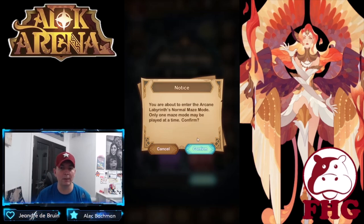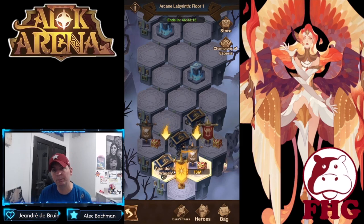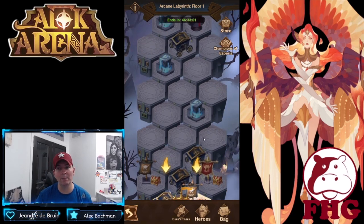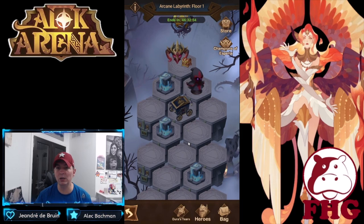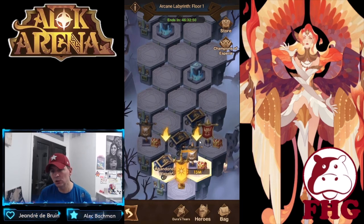Once you enter normal mode, dismal mode will not be an option. I use the path of most resistance — I make sure that I fight as many stages as I can while limiting how many abandoned wagons I take, how many fountains of vitality I use, and making sure I'm missing the abandoned wagon up here. The big reason for this is the loot.